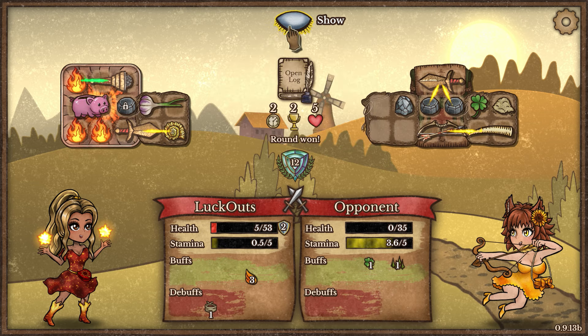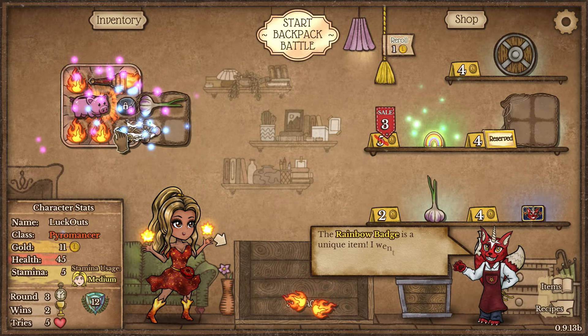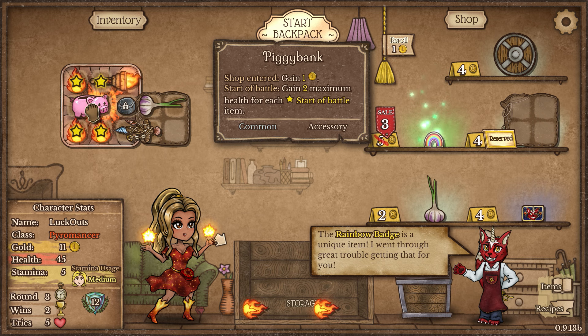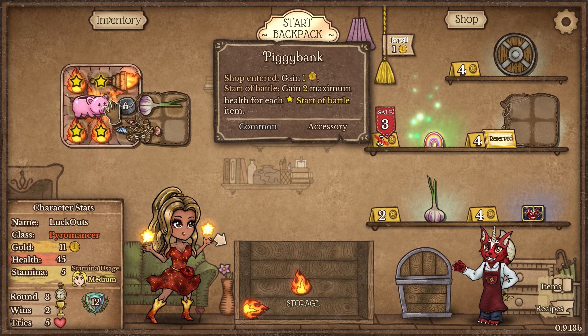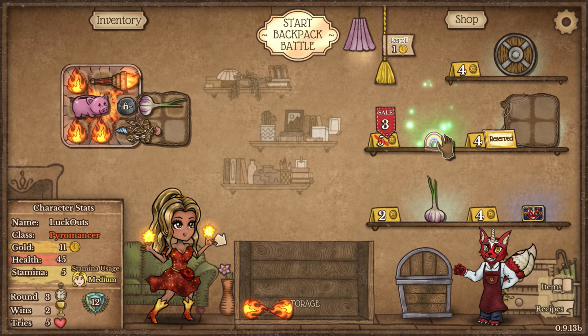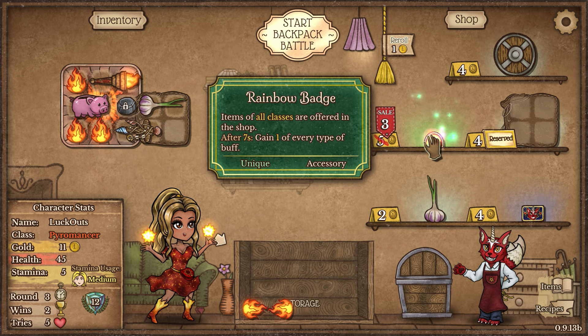The piggy bank in this position gives us six max HP, which is a little worse than having two flames in, but now it gives us eight HP - basically just like having two flames in. It also gives us a gold everywhere around. That's a rainbow badge but I don't exactly want to take it right now.